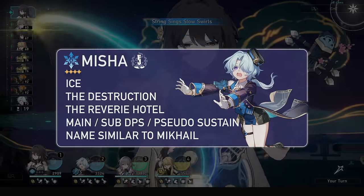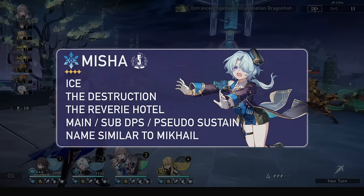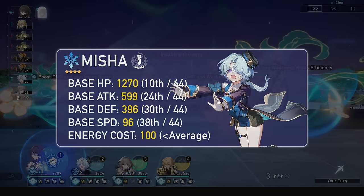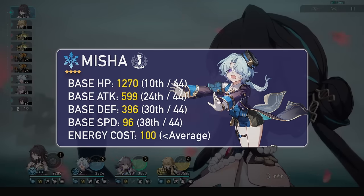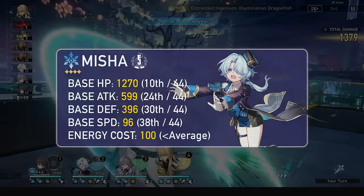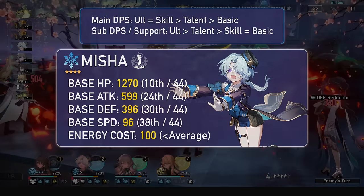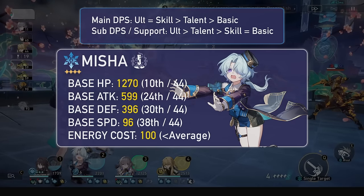Misha is a 4-star ice destruction unit, and since he's a new ice destruction unit it means he power creeps the last one. Anyways, at level 80 he has a weirdly high base HP at 1270, a base attack of 599, and a base defense of 396. He has a low base speed of 96 but compensates with a low energy cost of only 100. For trace priority it will depend on what playstyle you run on him — main DPS or a sub DPS role.